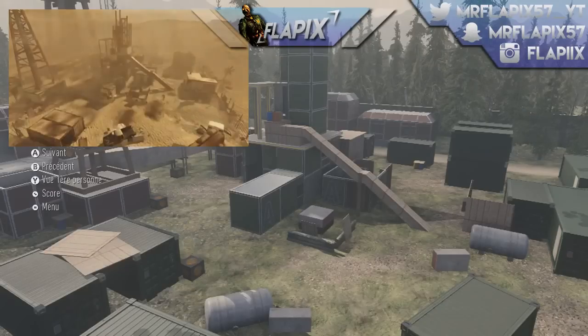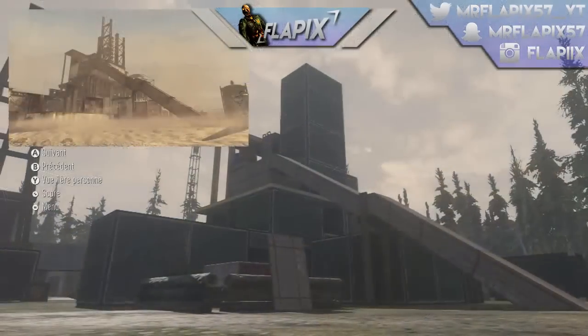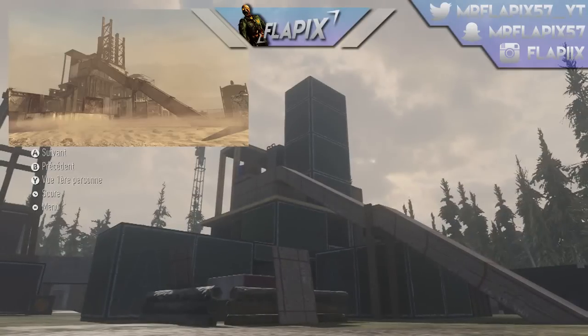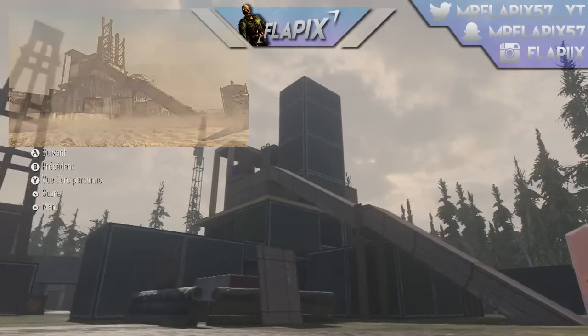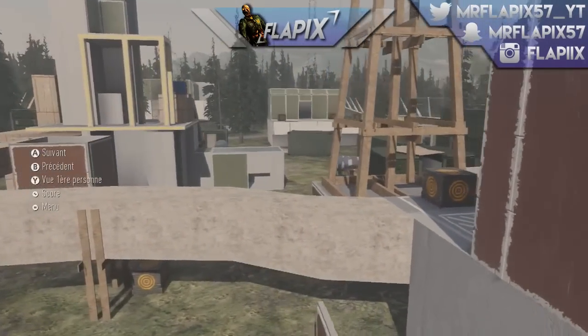Un très très bon clin d'œil, un vrai bon easter egg, ça fait plaisir franchement à revoir ça. Je vous mets quelques petites images pour comparer que vous puissiez voir par vous-même que c'est vraiment Rust remasterisé version Out of Map — peut-être un indice comme quoi cette map serait sur le dernier DLC, ce qui serait vraiment sympathique.